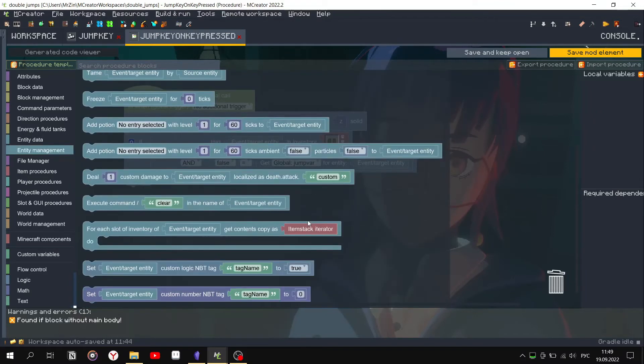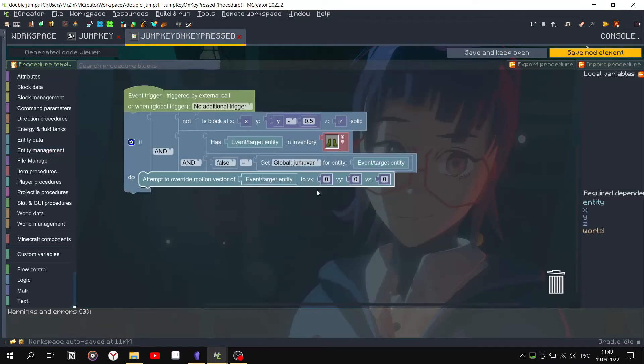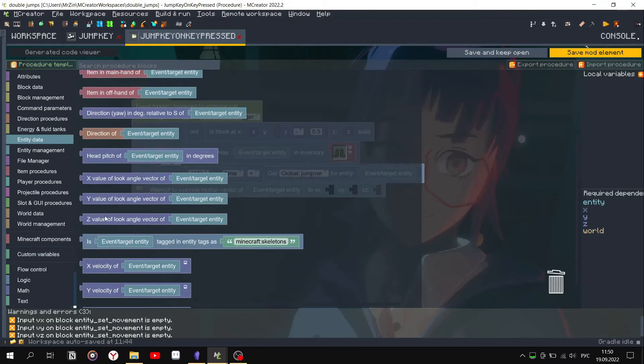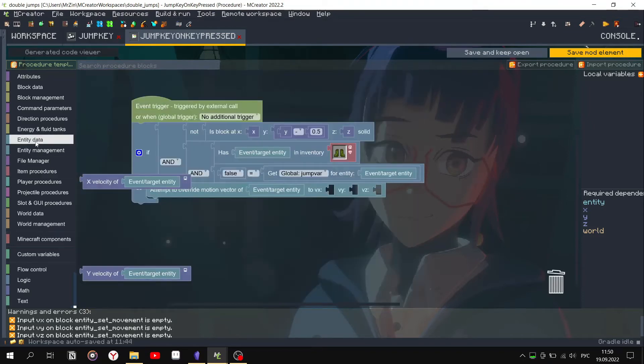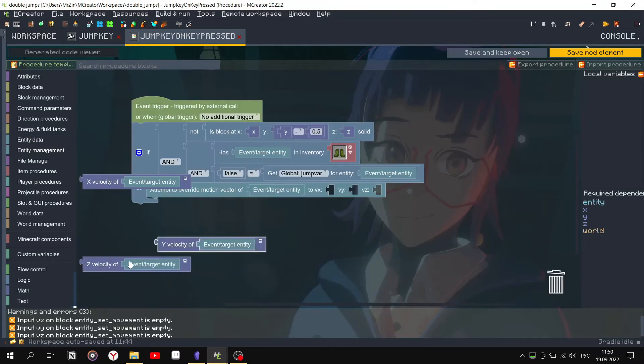If everything triggers correctly, the procedure will change the velocity vector. We put the blocks on the X and Z axis — they will keep the speed along the axis.